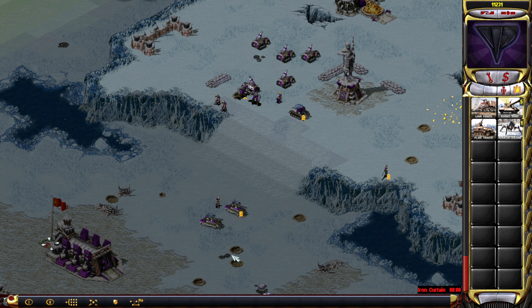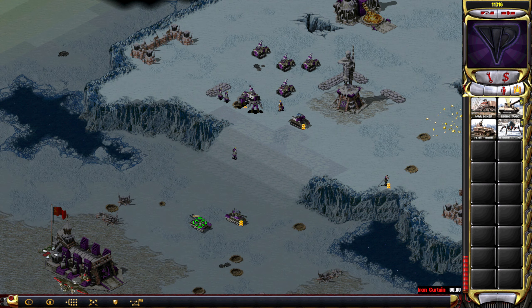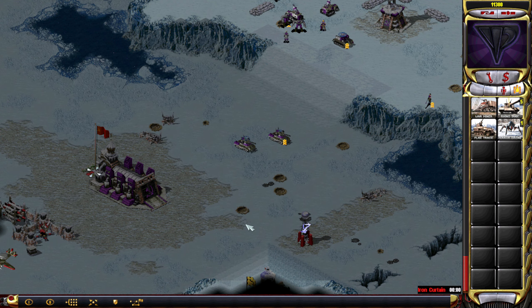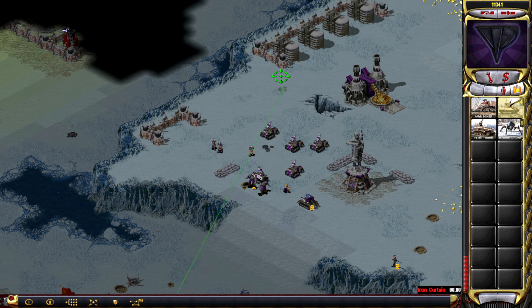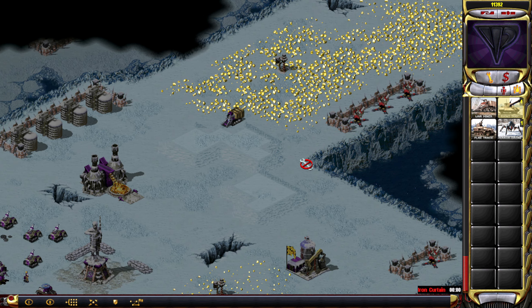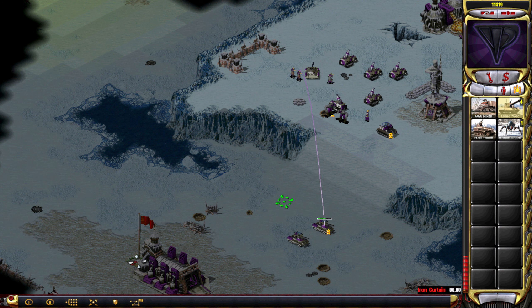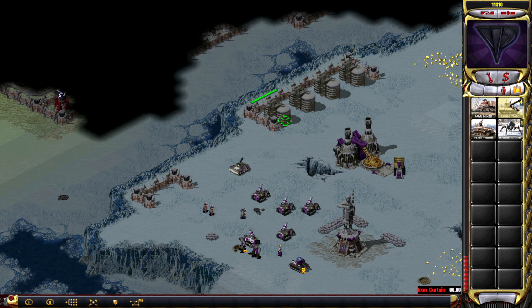Now I've used all my Yuri clones, but you can always mind control a different unit and have double apocalypse tanks — I'm not going to complain about that. Maybe do I want to destroy one of these gas containers here? Let's do that, just to see what the exact effect is. It actually took quite some damage. I just want to see whether it explodes violently or so.